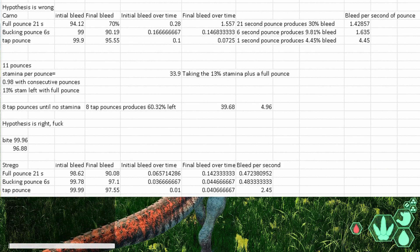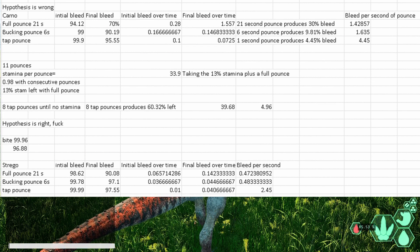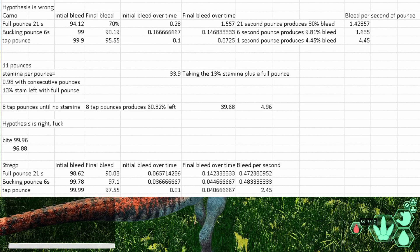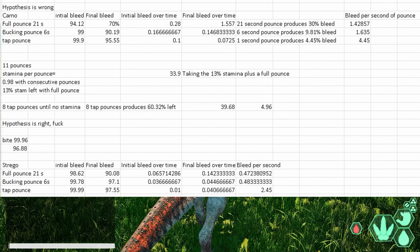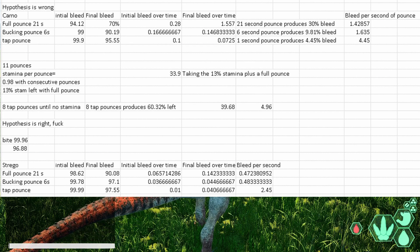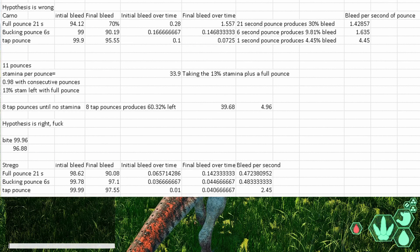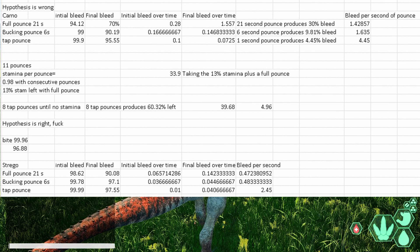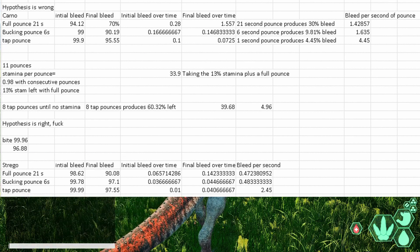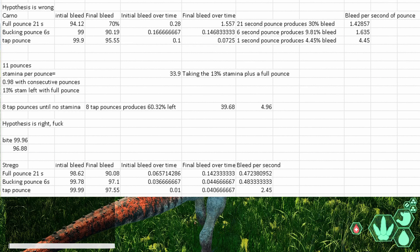Honestly, I'm just a bit surprised, but I'm glad I was able to test my hypothesis and confirm it. I hope this guide to how bleed is now functioning - specifically Utah's pounce - can help you with your hunt. The aim of this channel and testing has always been to try and bridge the gap between bad players and the absolute sweats. I want to see myself as the bridge between those two worlds, so that you - who may not be the best player - can have at least an understanding of how the best players in this game think.